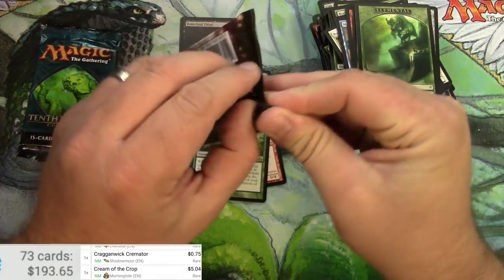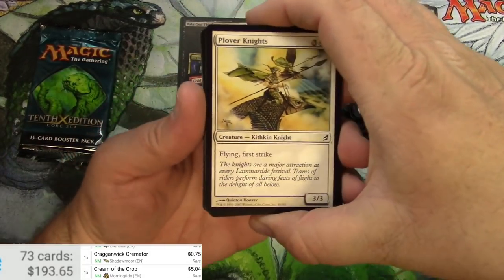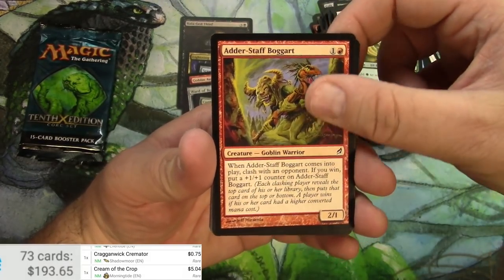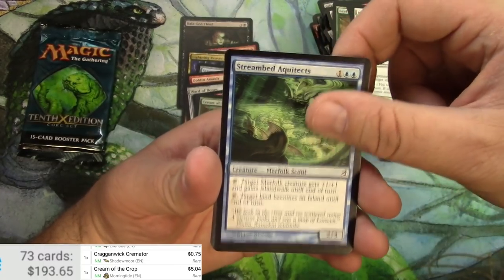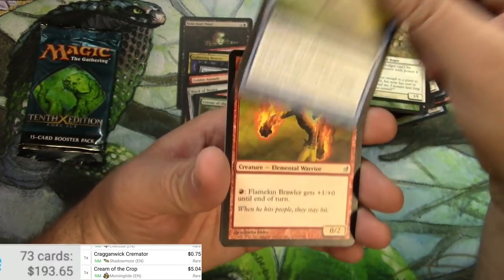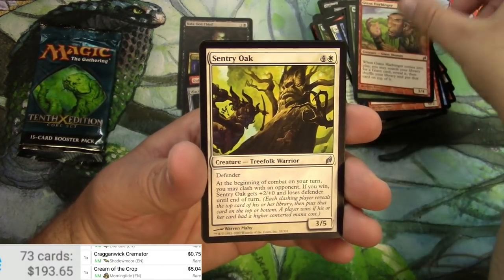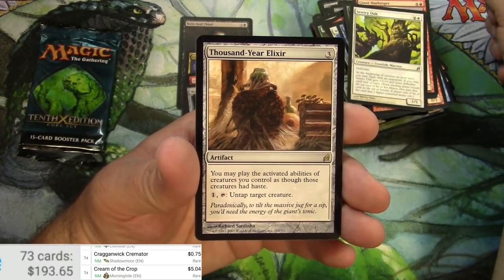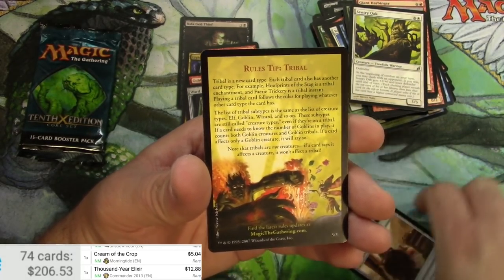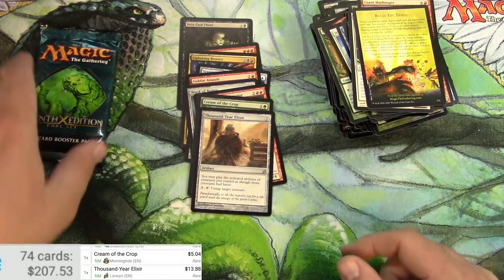Here we go, Lorwyn: Kithkin Knight, one of them, Boggart, Streambed Aquatects, Fault Grinder, Dodger, Brawler, Woodland Guidance, Giant Harbinger, Sentry Oak, and Thousand-Year Elixir — that's pretty decent, that's pretty decent right there. Yep, $12.88 for a different version, yep, $13 something. Commander card right there!